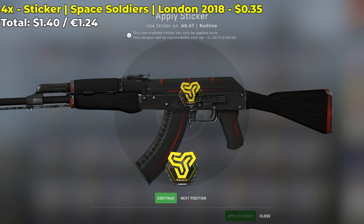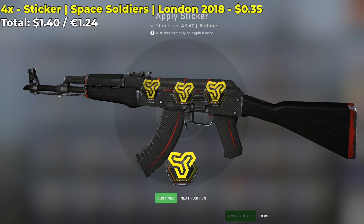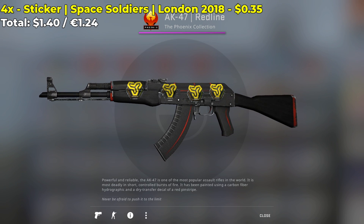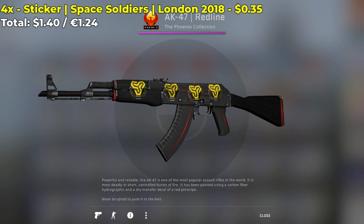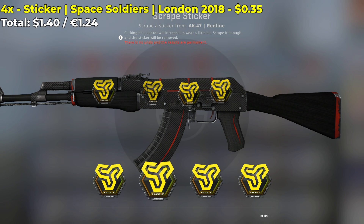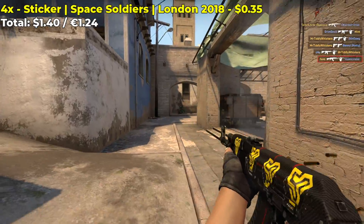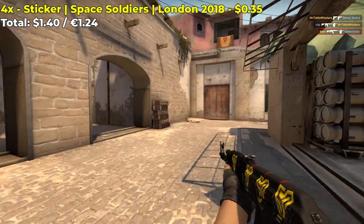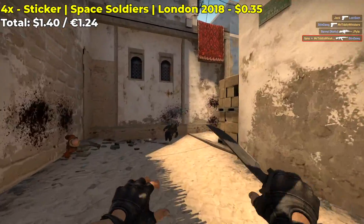Instead, I decided to go with 4 Space Soldiers London 2018 normal stickers. They each cost only $0.35, and you can create the sticker combo for only $1.40. I personally think the sticker makes the skin pop a little and gives it some flair. I also decided to scrape the stickers a bit — 5 scrapes — and it turned out pretty good. Here's how the sticker combo looks in-game, and scraping it makes it even nicer.